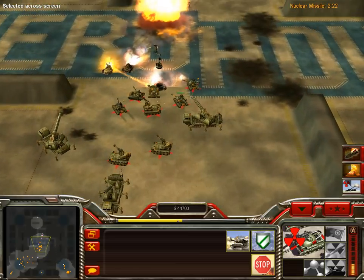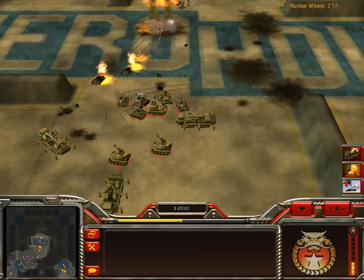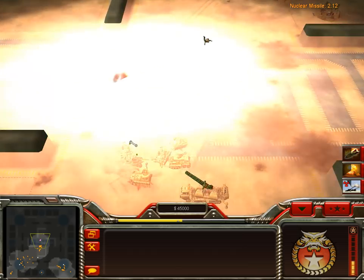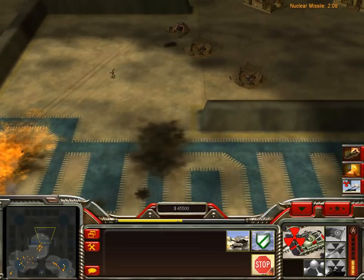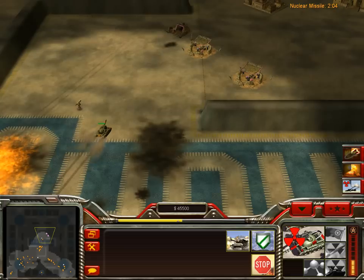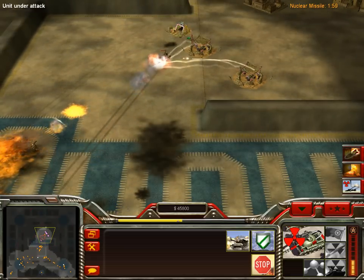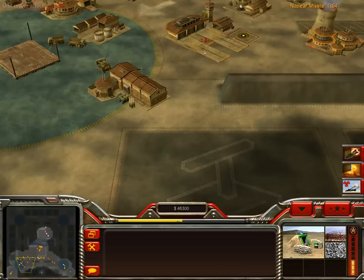It seems like the Nuclear Battle Master's self-destruct is slightly weaker than Zero Hour's. I know they make every weapon stronger in the mod. I remember when I ran up on the tunnel network, I did more damage than I'm doing right now. If you go straight, you start to pick up more speed with the Battle Master. It's a little bit weaker — actually kind of surprising.